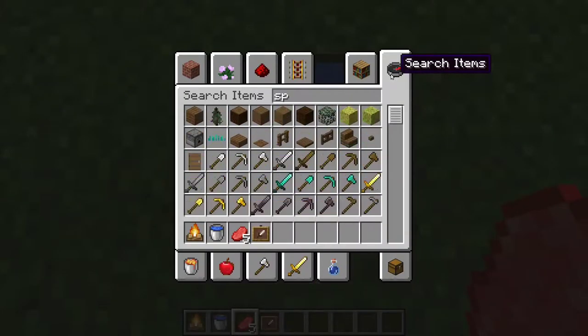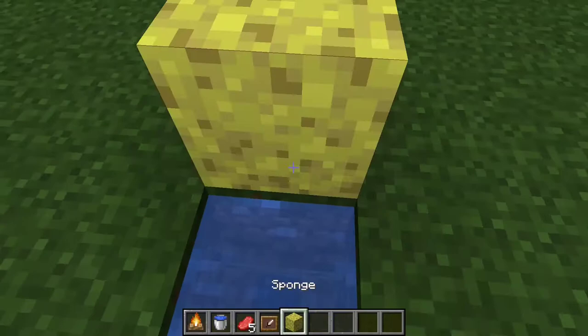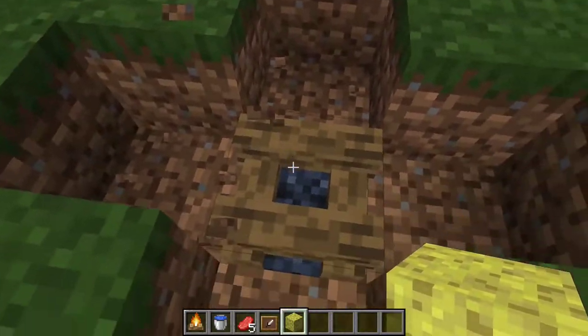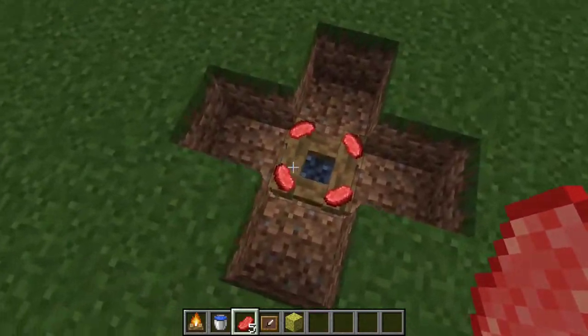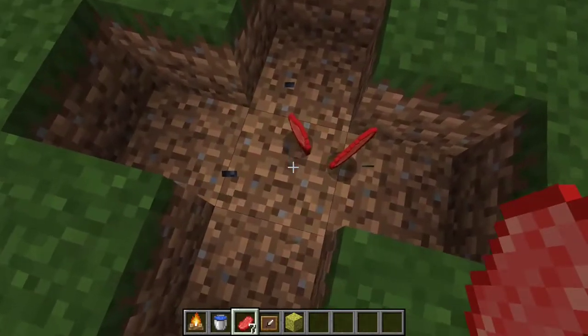Then use a sponge to dry up the water. You will then have an unlit campfire, and using this unlit campfire you can put raw meat on it and it won't cook.